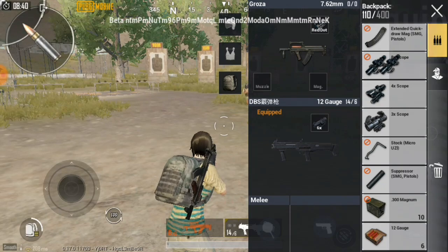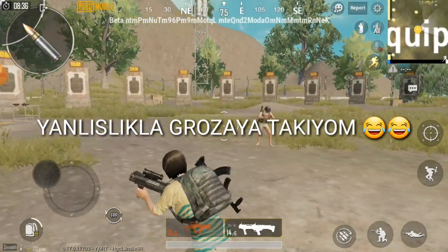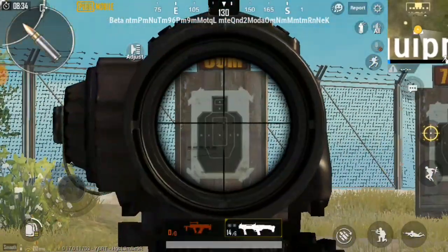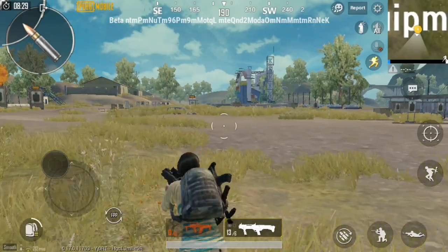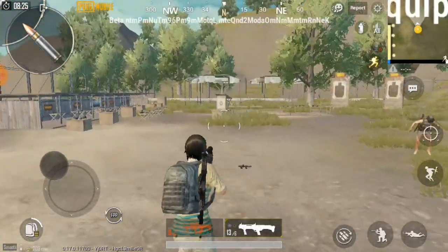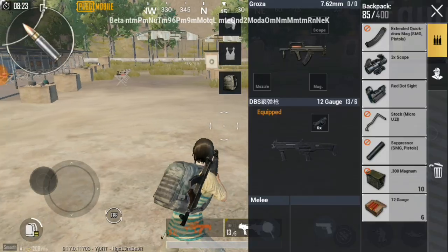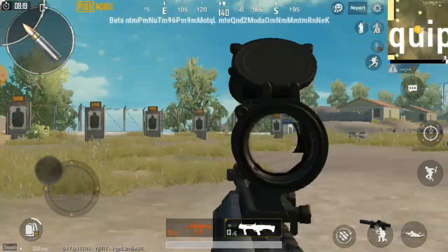Buna 4x takacağız şimdi. Bak, 4x takmamış mı? Eee, taktı. Dürbün bugüne girdi artık. Dördü de at bakayım, atamıyorum. Grozo'ya takıyormuşum, tamamdır. 3x de mesela takılıyor.